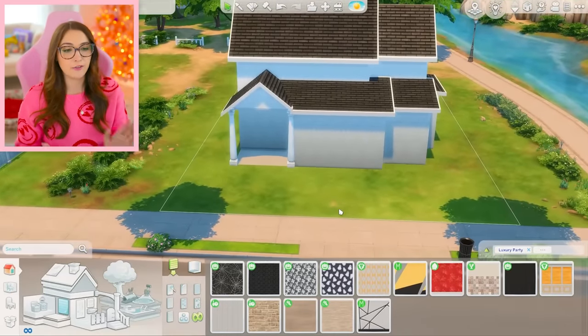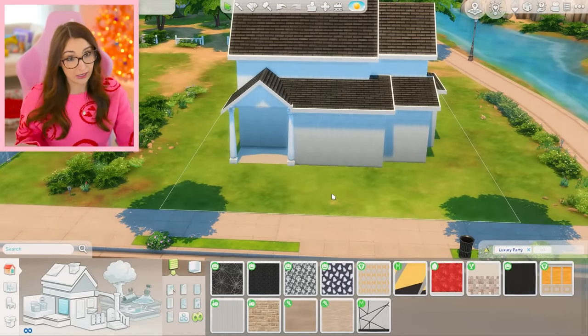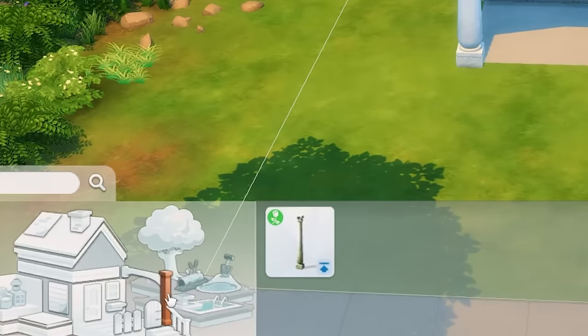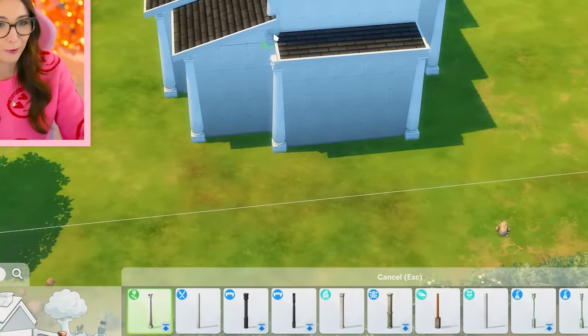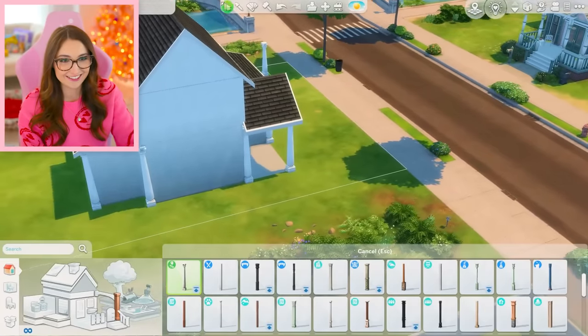I am at the part of the build where I need to do wallpaper and some exterior things if I can. So these columns are from a stuff pack — they are the only columns from a stuff pack. Should I complete the rest of the house with these? I think I should. We might as well go all out with the Roman looking columns. Look at how they look upstairs — they look so bad upstairs.